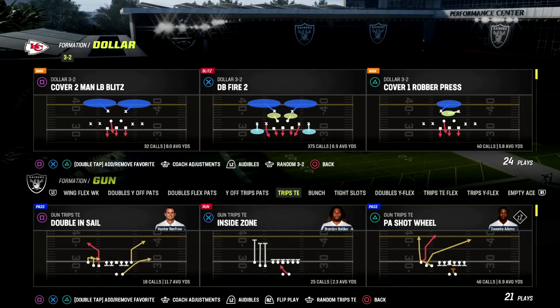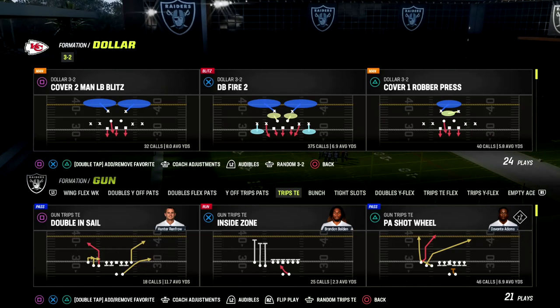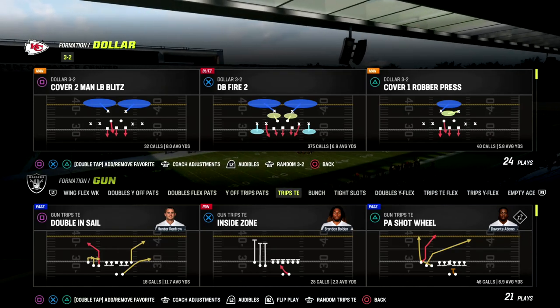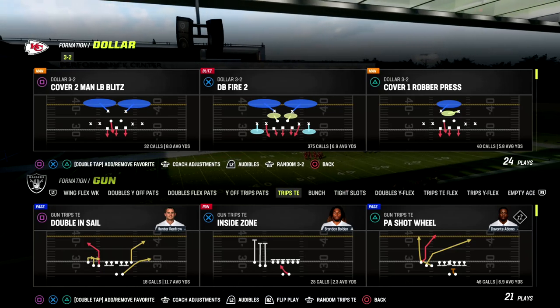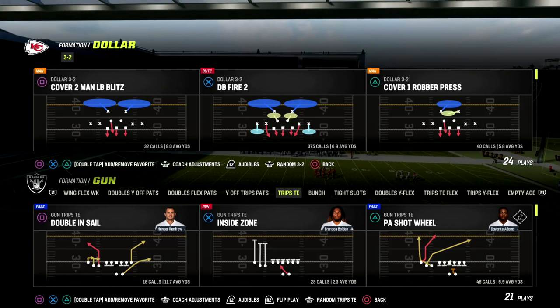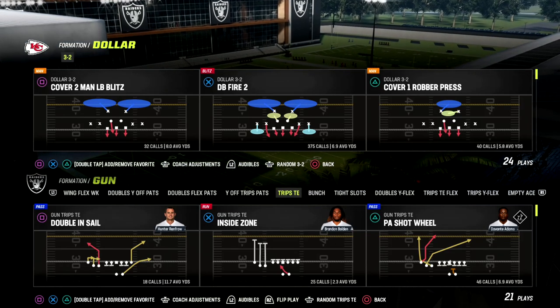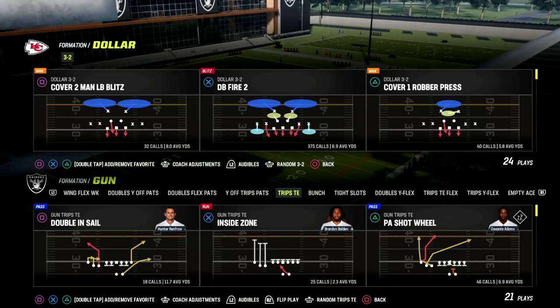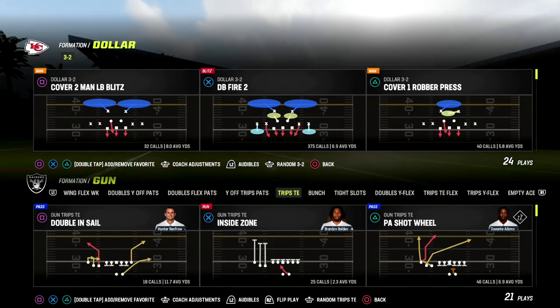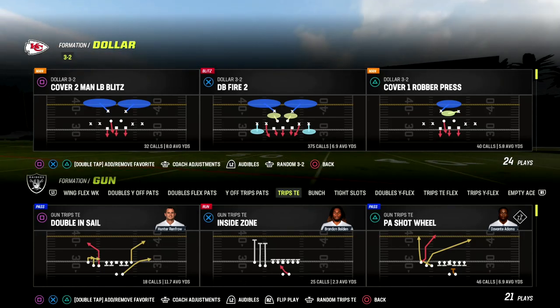In this video I'm going to show you my trips tied-in setup that has perfect spacing in Madden 23 and allows you to literally attack the entire field with one play. We're in the New England Patriots offensive playbook today. You can get my full New England ebook by joining the Patreon — it's only $10 to sign up, linked down in the description.